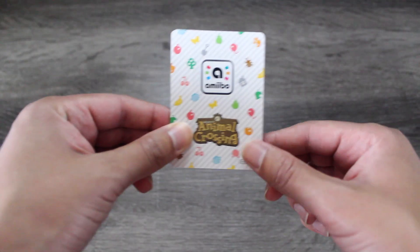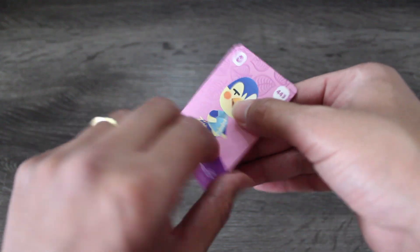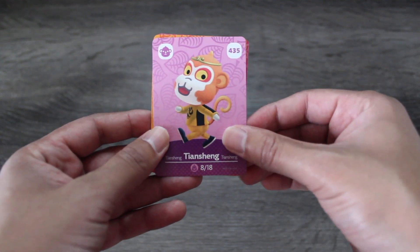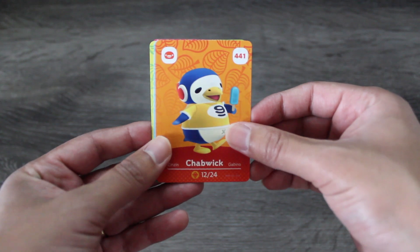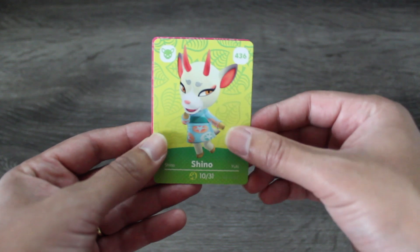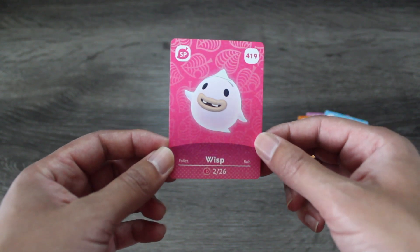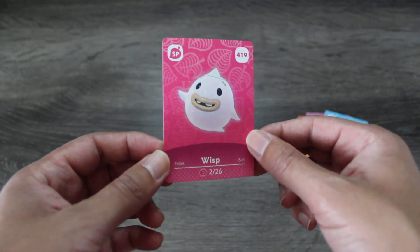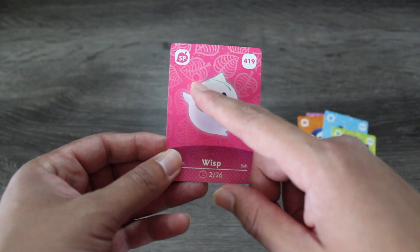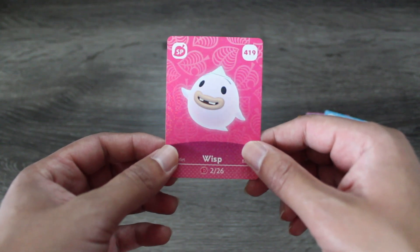Here is the first pack. I believe it starts with five villagers and then the special card, so let's go ahead and reveal what we've got. We got a nice little start here with Ace, and then we've got Tian Shang, and now we have Chabwick, we have Marlow, we have Shino — one of my most wanted. And Wisp! A fun little fact about Wisp: this is his first amiibo. He did not have one before, but I'm very glad he got one. And these no longer have any of the die roll icons or the rock-paper-scissors icons — so that's something to keep in mind.